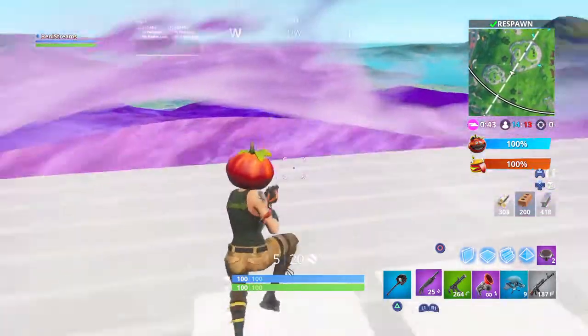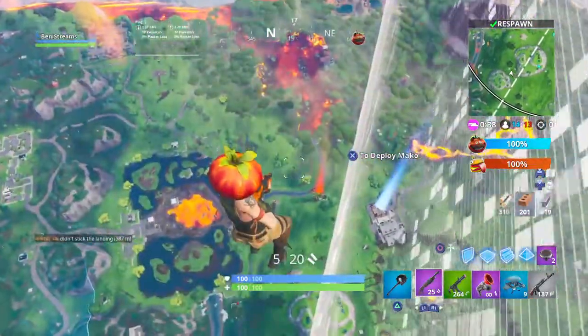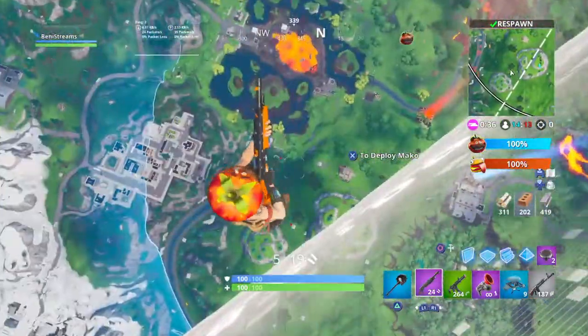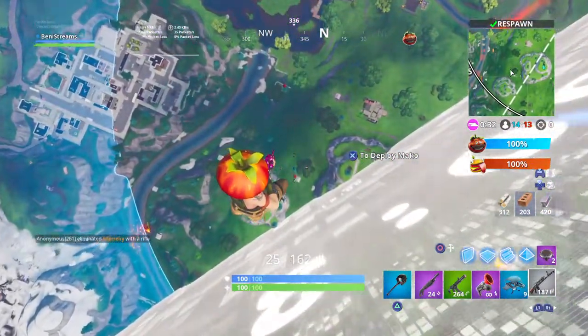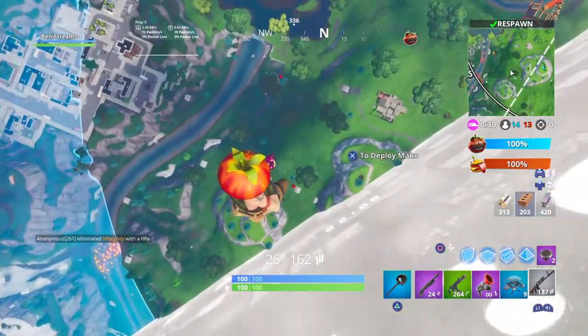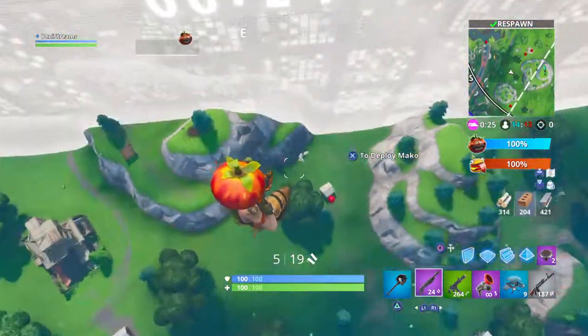Now we are at the top. All you want to do is just drop down and you should be on the other side of the barrier. And you could just start killing people.